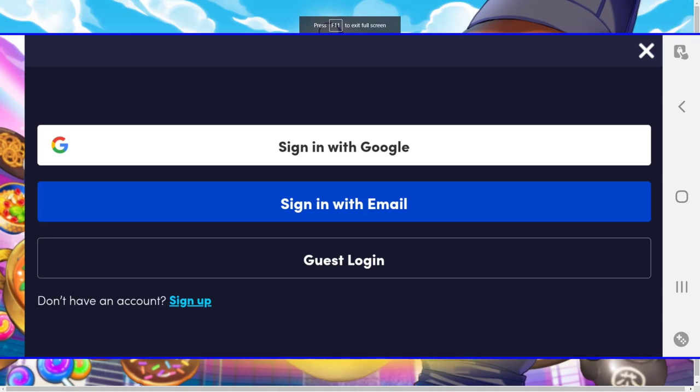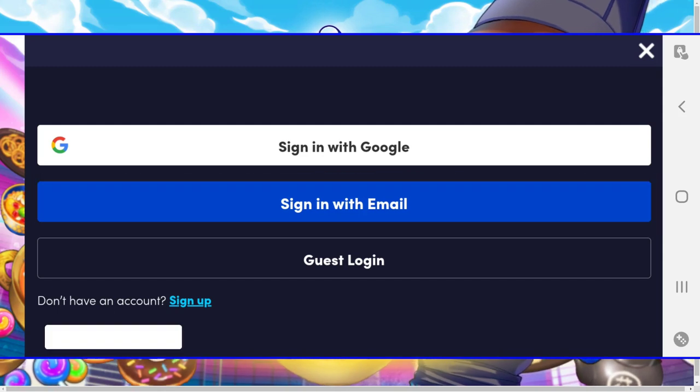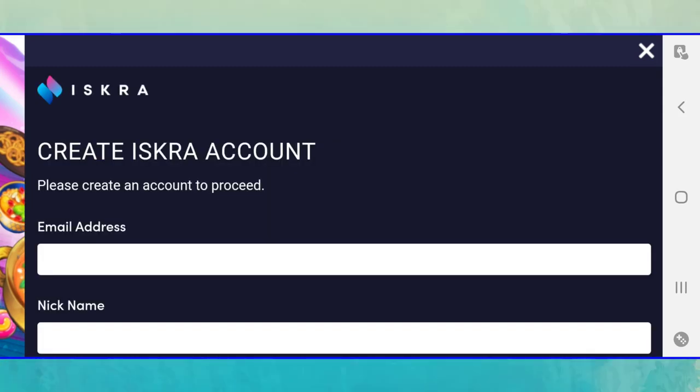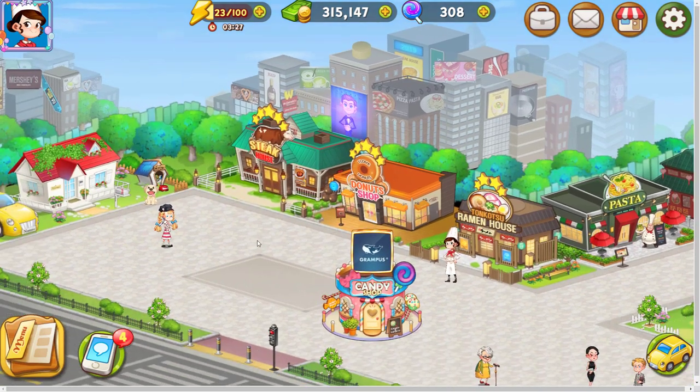At first launch, sign up to the game with an email and password and create an ISKRA wallet with the same email. ISKRA is the compatible wallet with this game. I will show you how to withdraw your money from this wallet later in this video. This is the main menu of the game. In this game, you play the role of a restorator and you will unlock various restaurants as you progress.